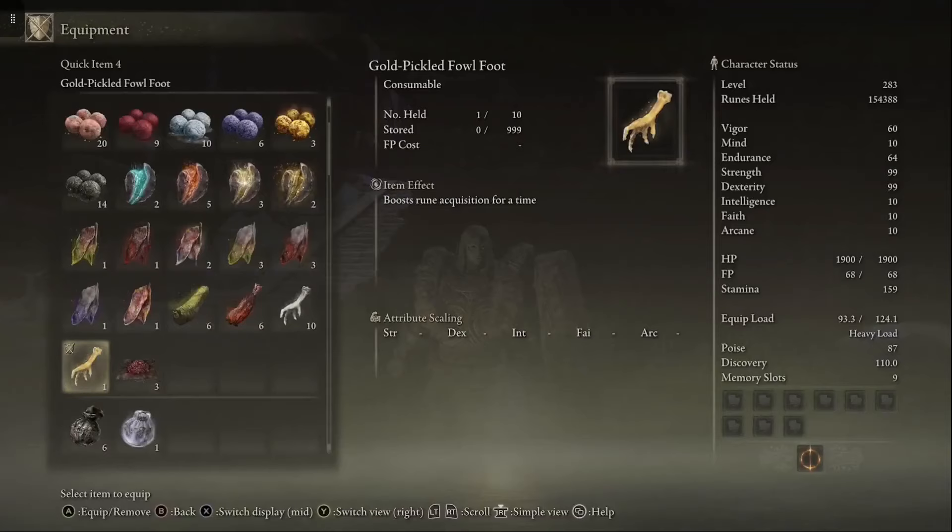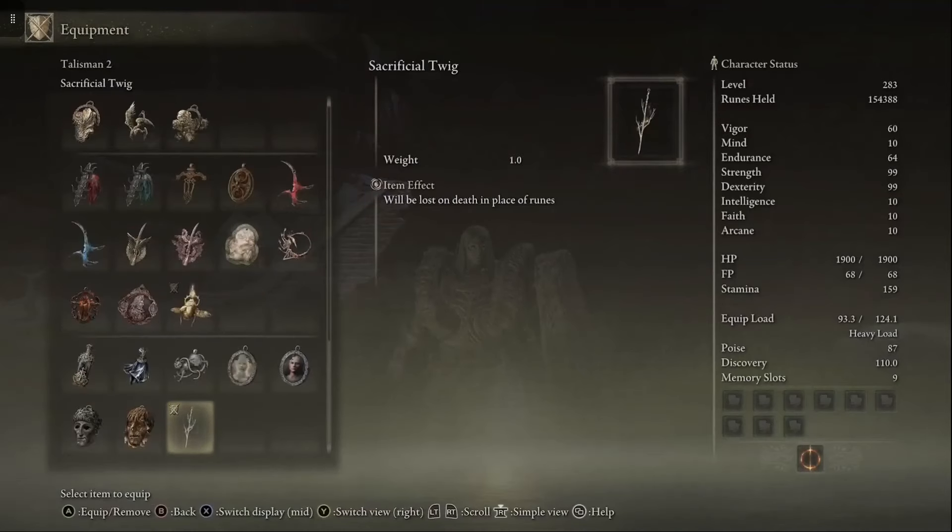I also highly recommend that you use a Gold Pickled Foulfoot. It is an item that increases the amount of runes you'll get by 30% and they last 3 minutes. Also, a quick reminder that the Sacrificial Twig is in the game — I recommend that you use one of these if you're carrying millions of runes around.